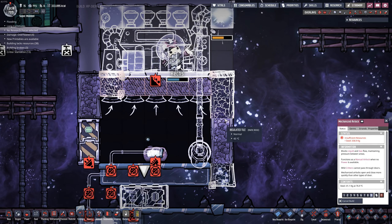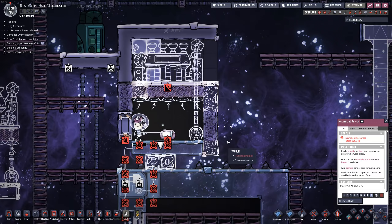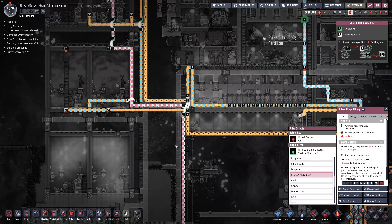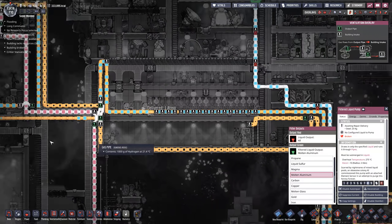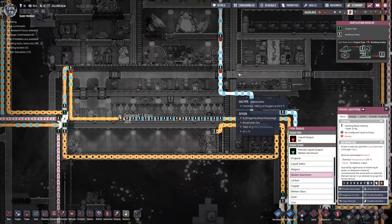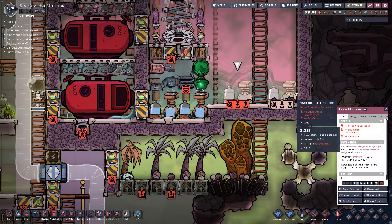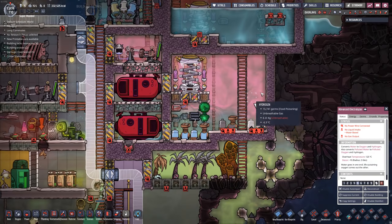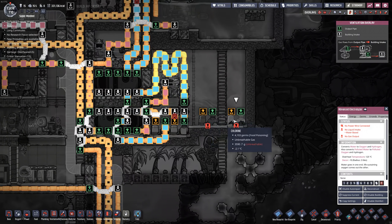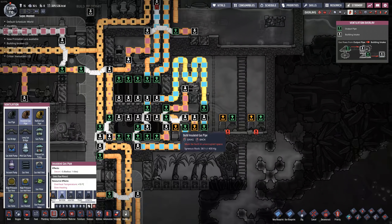Rex, how in the world did you get up there? Just jumping from here to here to here? How's our oxygen situation? You know what, we're actually keeping up. I did add one more dupe but we don't seem to be having any issues. I do have two more advanced electrolyzers that I put in over here — we should probably try to plumb those up.